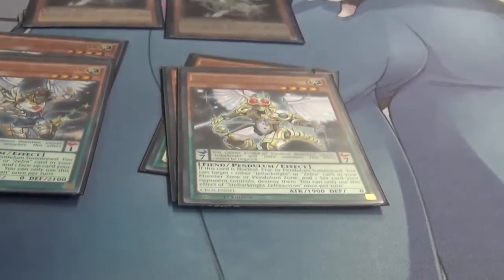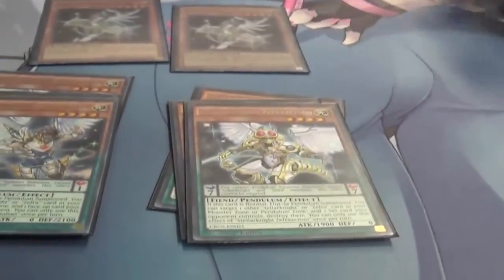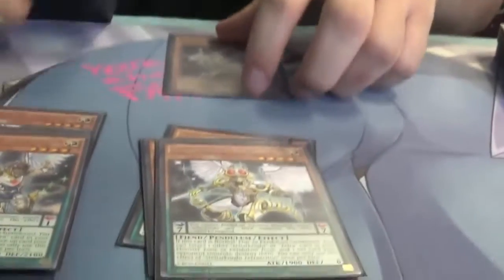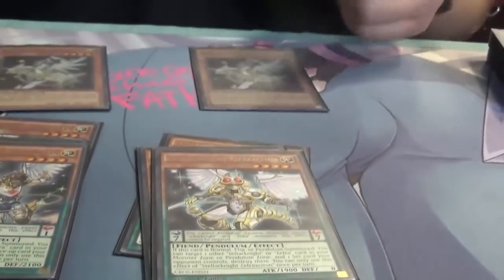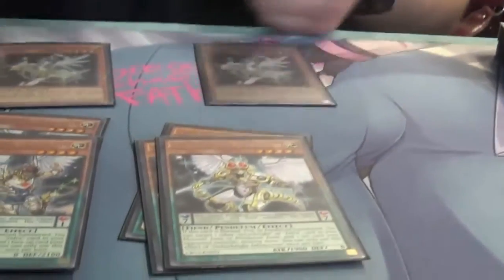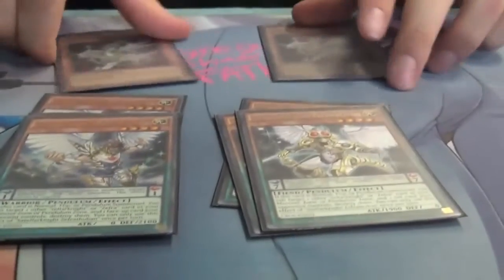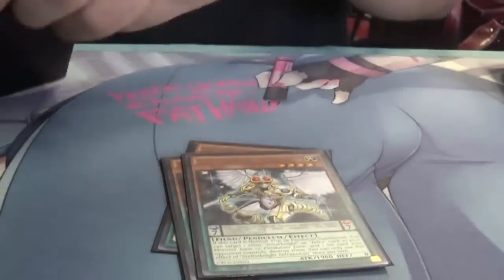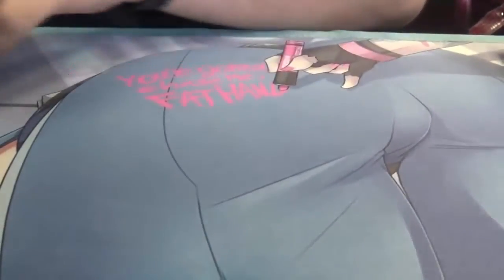Between these, your only worries at that point are Light Imprisonings and Skill Drains, which I have counters for later on in the deck. Because you can use these to pendulum Deneb — it adds onto the swarm factor. You set these as your scales, pendulum Deneb, search, normal summon, go into Trevare, go into other fours — generalized swarm and XYZ plays.